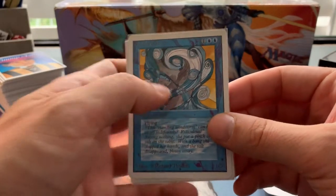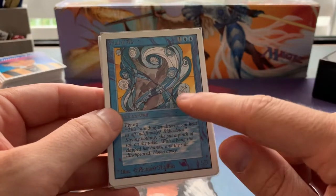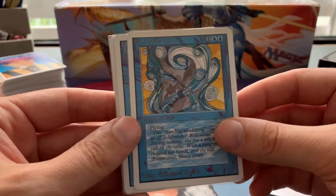So we've got here a lovely Wall of Air — two blue and one to cast, for a one-five flying wall. One of the better walls in old school magic, though it doesn't see a lot of play.